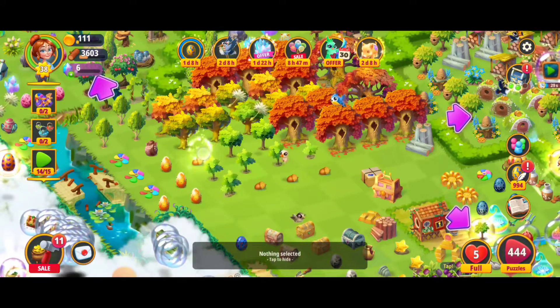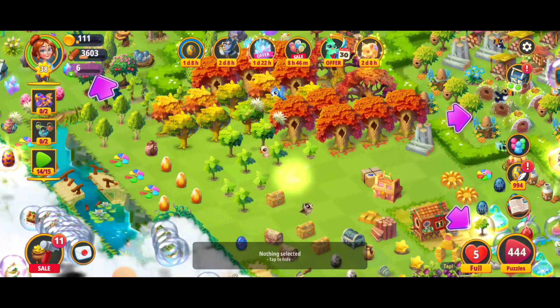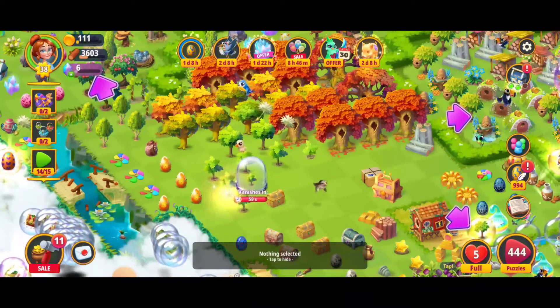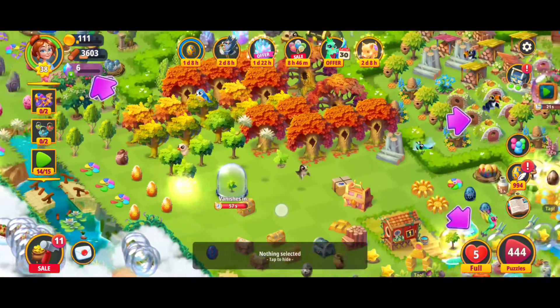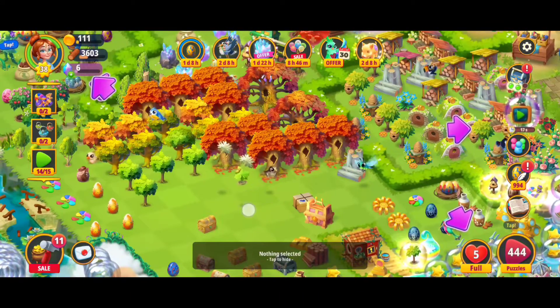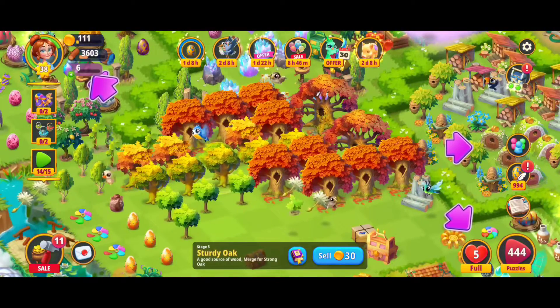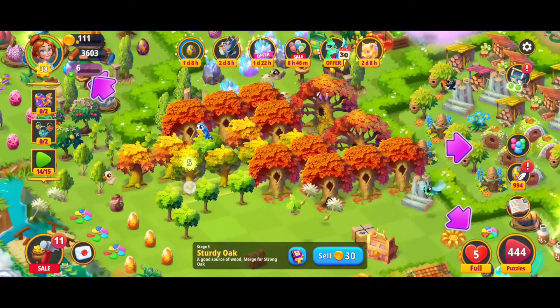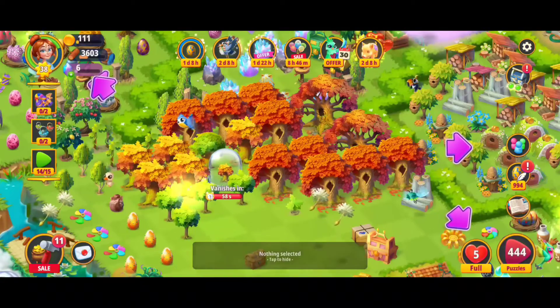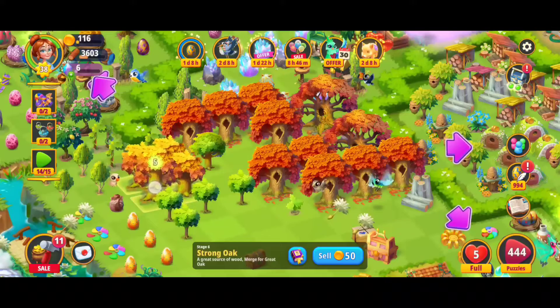We've been making a ton of progress and we are finally going to be able to make that level nine oak tree. I've got a little merge there and I'm going to skip a five merge just to keep things going. We're going to crush it — I've saved up enough trees to make a five merge with these level five stage five trees. I'm going to sell that mysterious globe and make a five merge with the level six.